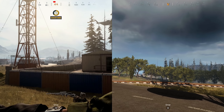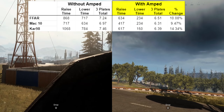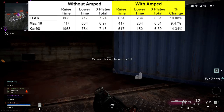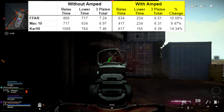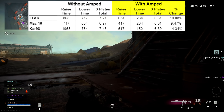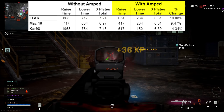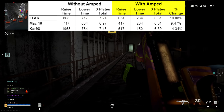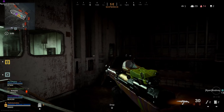For the Kar98, a lot of people use it as a secondary, so it's interesting to know whether it's better to plate with the Kar98 in hand or to swap to an FFAR or MAC-10 first. With the Kar98 we get a roughly 15% saving with amped, and if you are using amped you actually complete the three-plate process faster than with an FFAR in hand. Without amped, though, it will actually be slower than the FFAR.